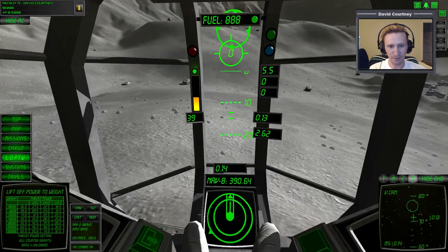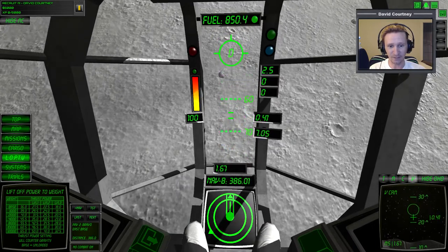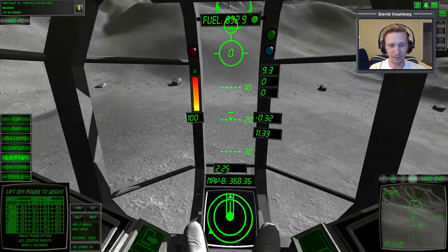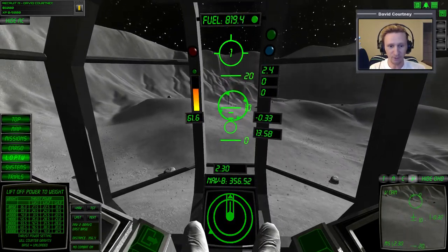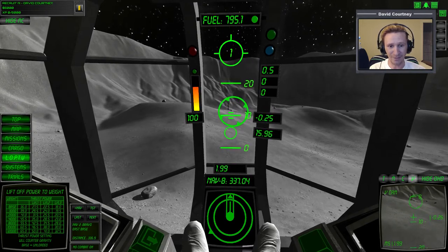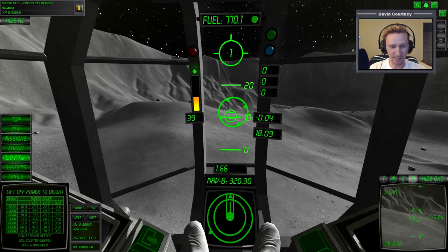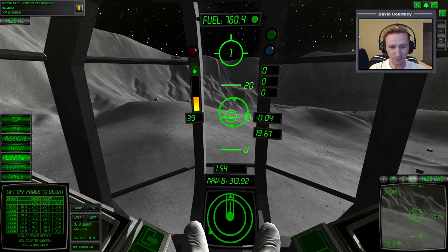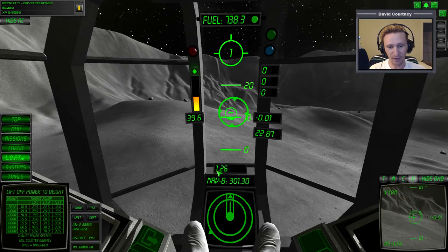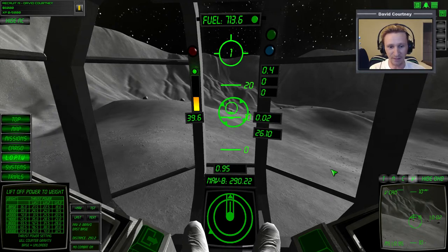I'm going to pitch forward and put in full power on the main to increase forward velocity a little bit. I have absolutely no idea how fast I'm moving forward. One other thing missing in this game is something that tells me my horizontal rate. You have vertical rate, but no horizontal rate. The velocity readout is essentially useless because it's a combination of vertical and horizontal movement - it just doesn't tell you anything meaningful.